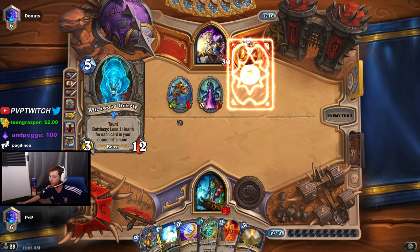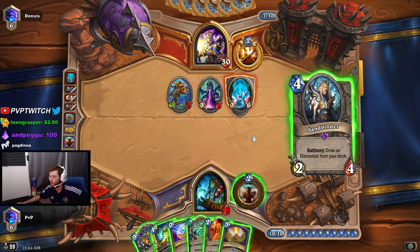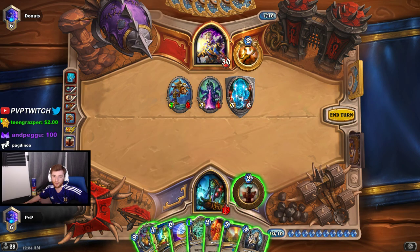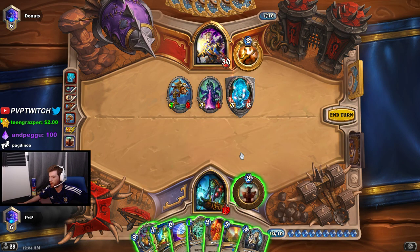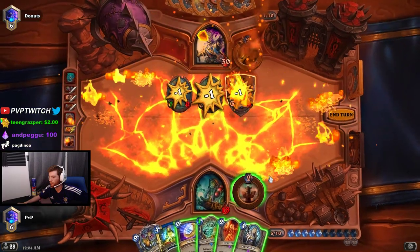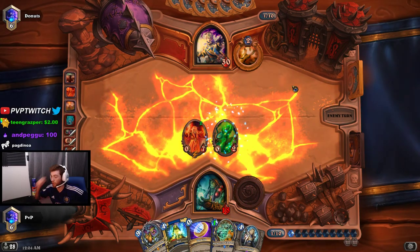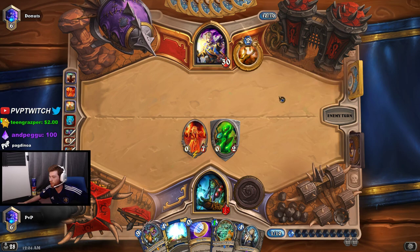I kind of want him to play more cards so I can Volcano. Life Drinker isn't an elemental so I can't draw it with this. I think I just play Volcano and then Doomsayer here. This will stall out an extra turn for me — I'm getting really close. I have two Life Drinkers in my last ten cards so I'm very close to getting the combo off.